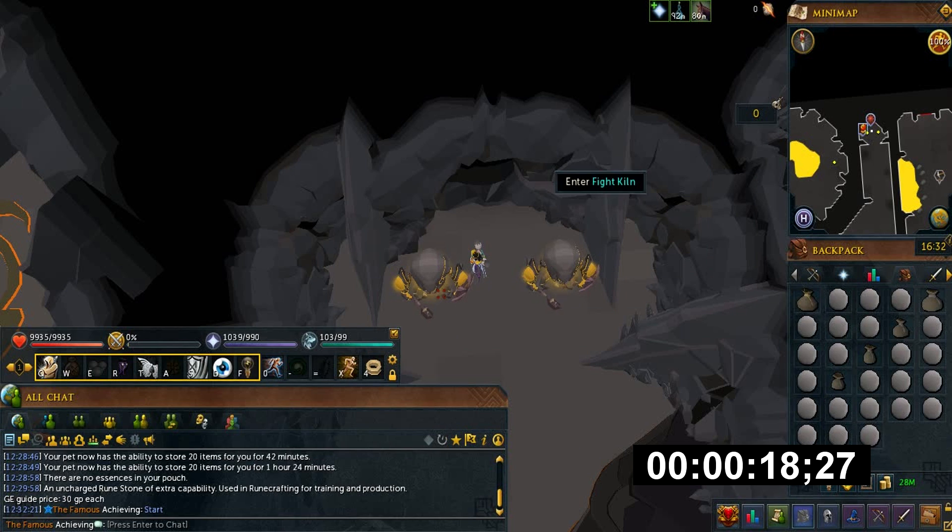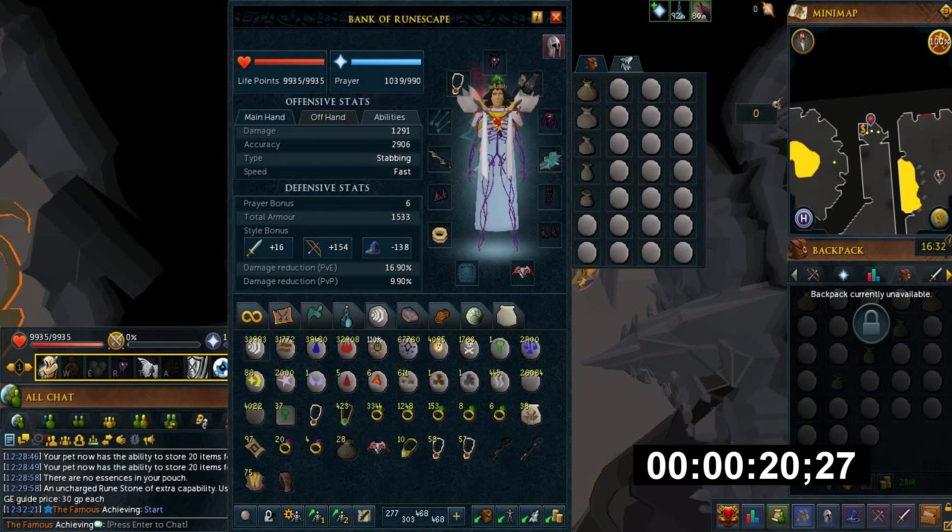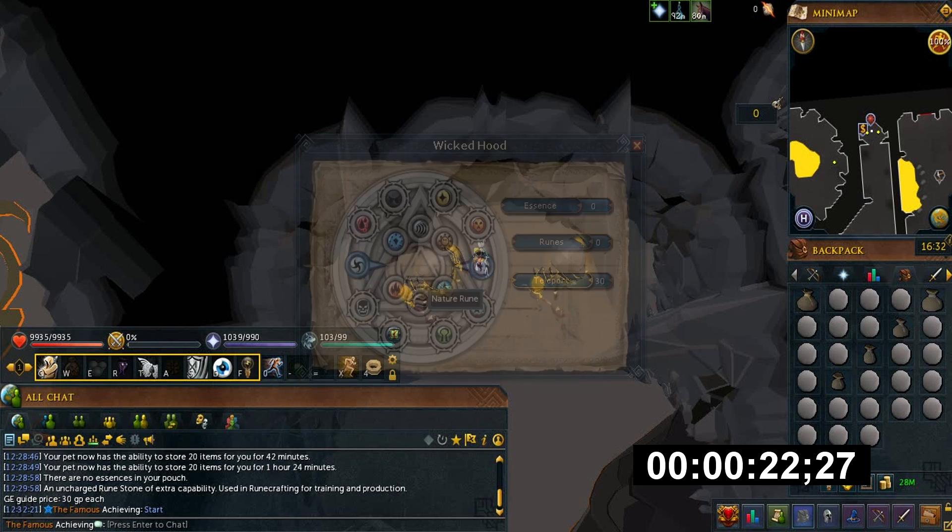In my inventory, I use one of each pouch size: small, which holds 3; medium, which holds 6; large, which holds 9; and giant, which holds 12.